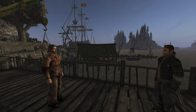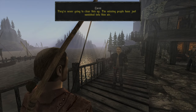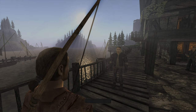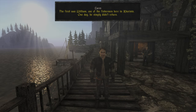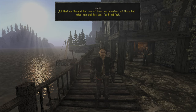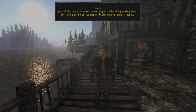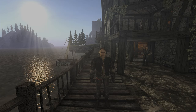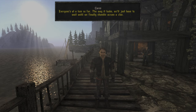'Isn't this a case for the militia?' 'The militia is pretty useless if you ask me. They're never going to clear this up. The missing people have just vanished into thin air.' 'Tell me what you know.' 'The first was William, one of the fishermen here in Korinus. One day he simply didn't return. At first we thought that one of those sea monsters out there had eaten him. But not too long afterwards other people started disappearing from the town and the surroundings. Pretty random events though. Everyone's at a loss so far. We'll just have to wait until we finally stumble across a clue.'